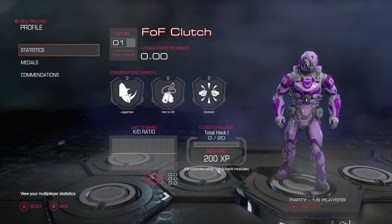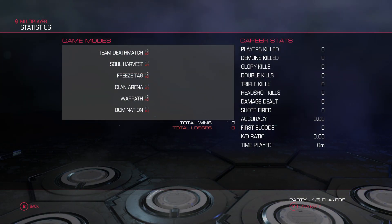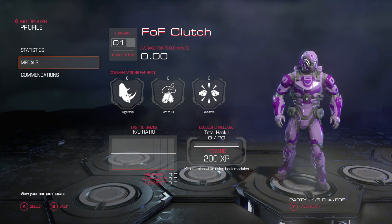Last thing we have to show is the profile. We have statistics where it shows off your level, average points per minute, accommodations earned, challenges, KD ratio from the past 10 games, along with a more in-depth look at stats which shows damage dealt, accuracy, and all that.